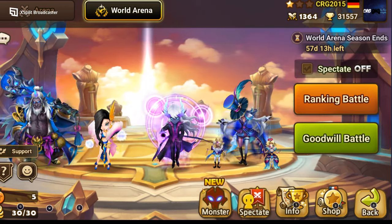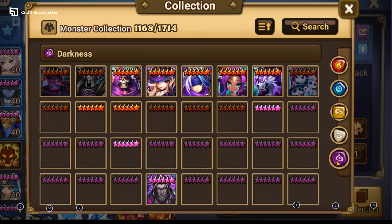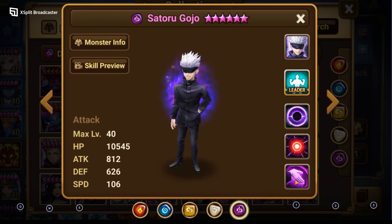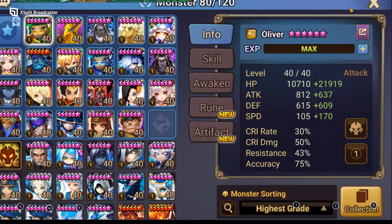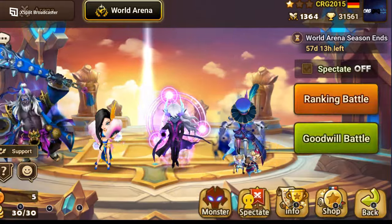Welcome everyone. Today we're going to take a look at the gameplay of Dark Gojo. First skill I already reviewed in my last video in the guild battle research. Now we're going to look at the RTA gameplay. Dark Gojo: first stance, second skill defense decrease, and third skill AOE oblivion and stun — two-turn oblivion. We're going to see if he's actually good or just meh.